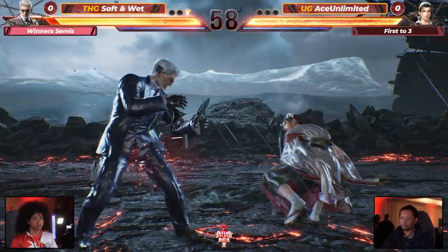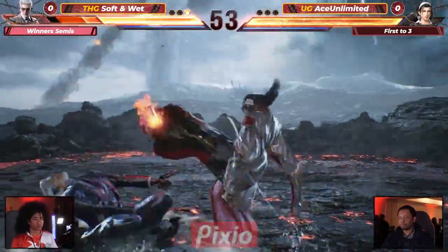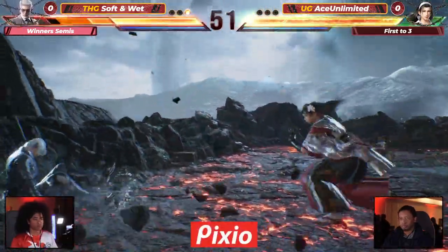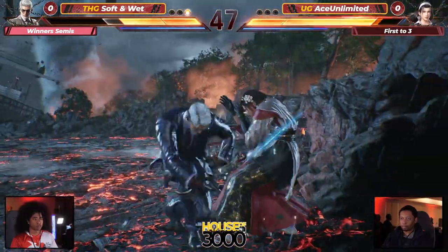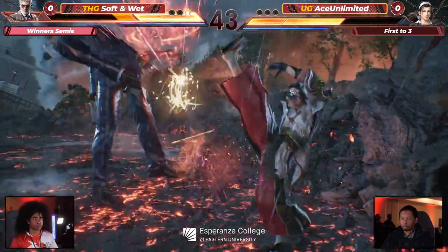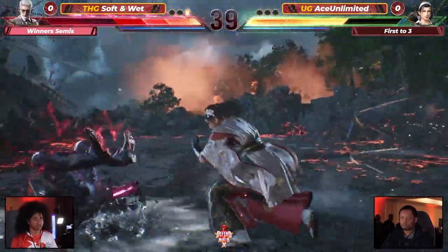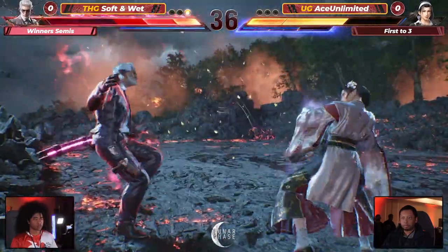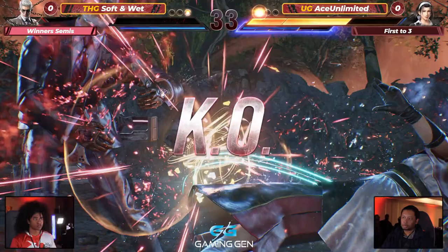Nice block, back and forth neutral starting out — quality play here. A nice crumble from June, and she's gonna take the first bit of damage. Will she find the wall? Yes! Not launched, just about all the way. Soft and Wet now keeping Ace up against the wall, has to get away from this. Very nice — three, four — pushing forward, taking it all the way into the heat.